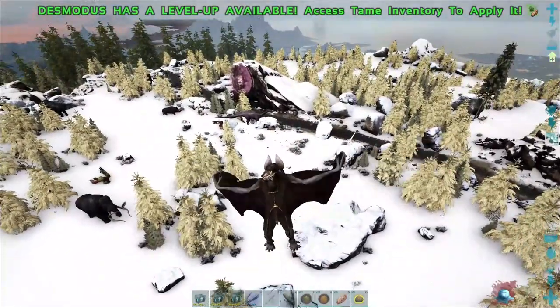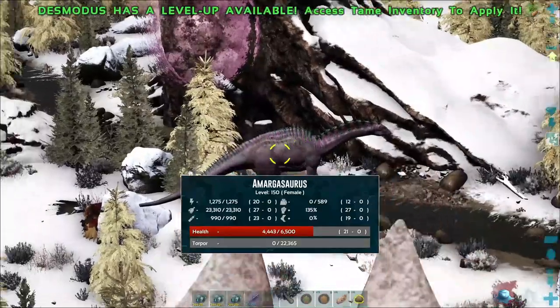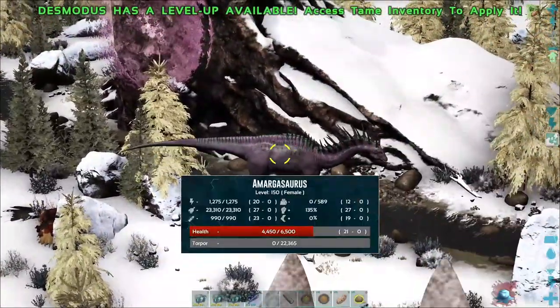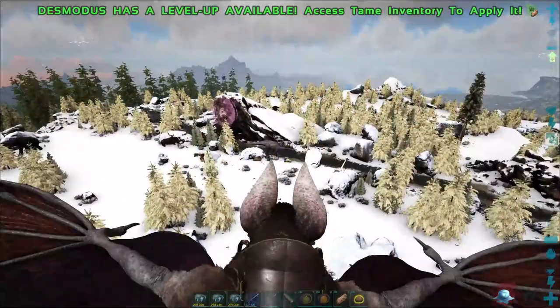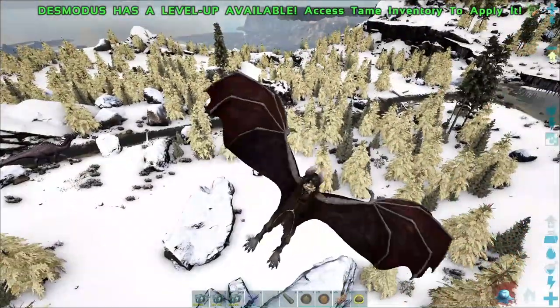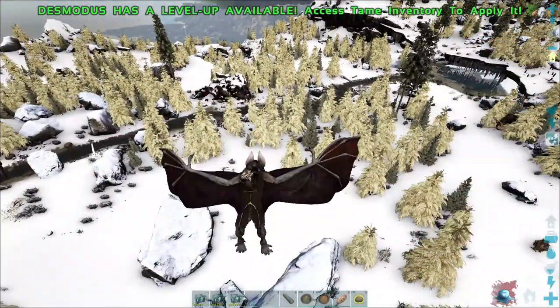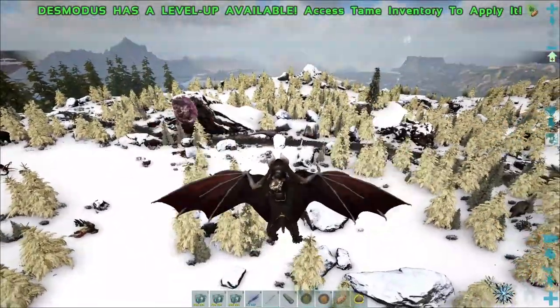If you guys are wondering what our first creature is going to be, it's going to be this Amargosaurus. He did just take on some Argentavuses, so he is a little beat up. But since last time I attempted an Amargosaurus tame, I have learned some things — things that we will use to our advantage, such as traps.